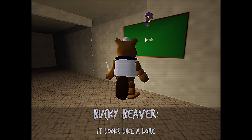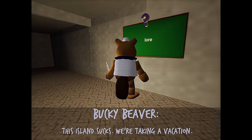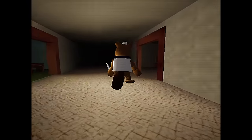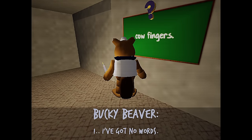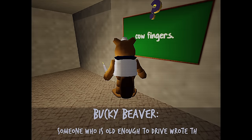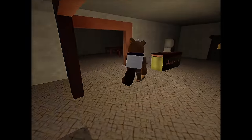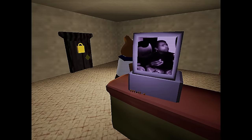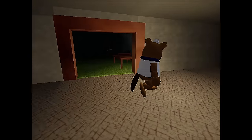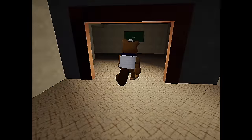Wait, this looks like lore — it's a lore-relevant note! 'Yo what's good, it's the Wretched. I'm on holiday, this island sucks. We're taking a vacation — f*** you Duncan.' Who's Duncan? Oh — Duncan Dolphin. Oh no, what did Duncan do? Can I interact with this? 'Cow fingers' — I've got no words. I hope you know a grown man wrote this. An adult wrote this, someone old enough to drive wrote this. Is there any other boards I can interact with?